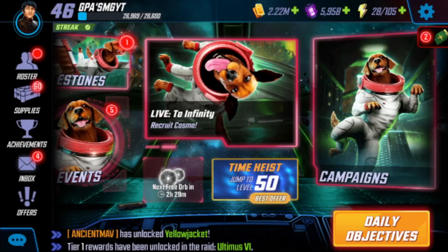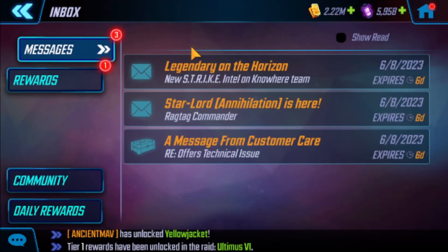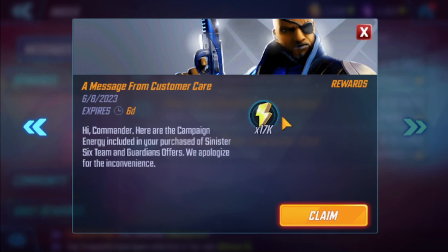23 hours, 14 minutes, and 33 seconds — that's what it took. I did not get a response from the support system, but I did get a message from customer care: 17,000 energy. They combined both packages. Not only can I not collect the 10,000 and leave the 7,000 for six days — I have to take all 17,000 energy at once. 'Hi Commander, here are the campaign energy included in your purchase of Sinister Six Team and Guardians offer. We apologize for the inconvenience.' I would have been okay with just getting the calendars — 700 energy a day from each — but now I'm stocked up for a week.